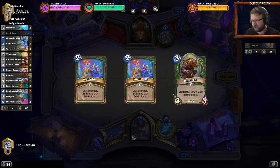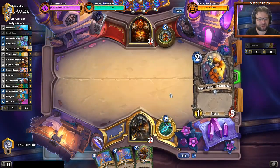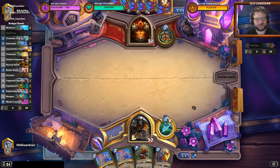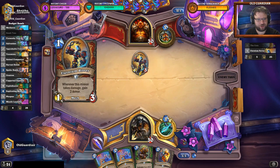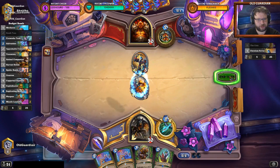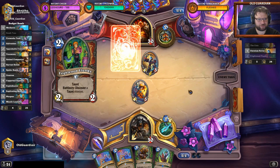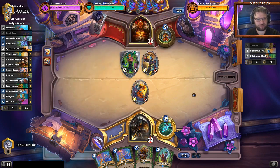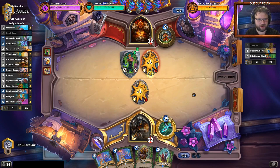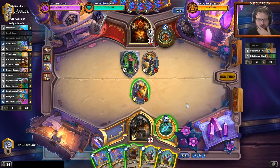Swarm is quite a good pick from Mark of the Shimmerfly. He had Zul'jin casting that — that's terrible. I really don't want Zul'jin to cast that. That hurts. Eternium Rower — that's what warriors do. If I play Ursatron he can just kill it. I probably need to bomb that one.